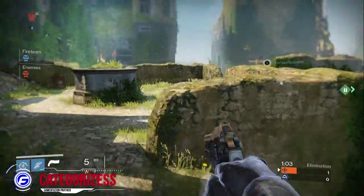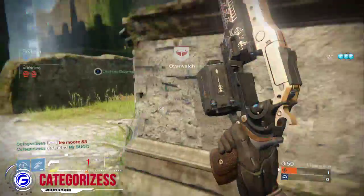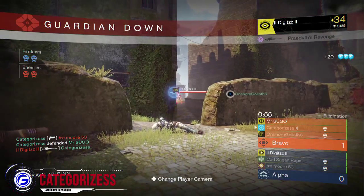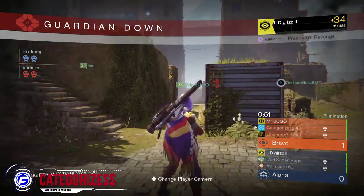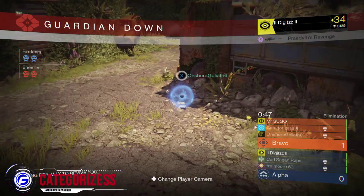One hit glitch you can use is right next to me at the special spawn at the top of those steps. You can go on top of there and there's a little crack inside that window or wall. You can use that to snipe across to the other spawn.